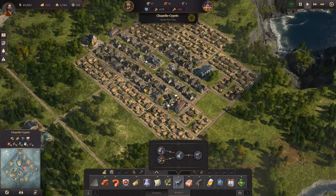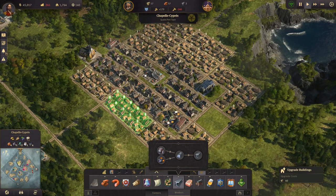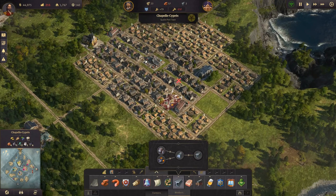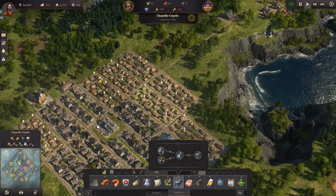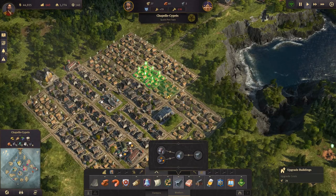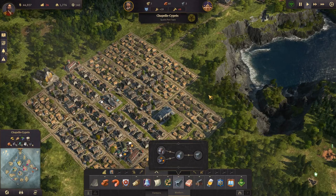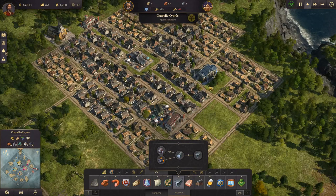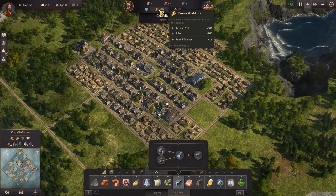We need a lot more workers, so let's upgrade and upgrade all of these houses. There, that should help some - we need more wood. Let's upgrade what we can here. We could upgrade all of it - oh no, we're missing four. All right, so that's good, that leaves us a little bit short on farmers.